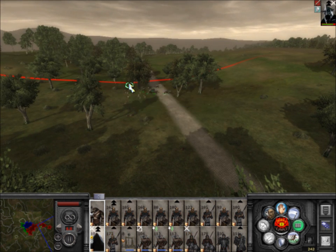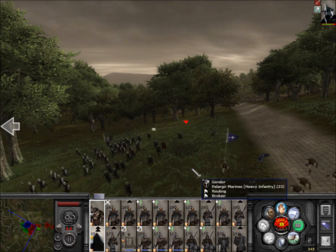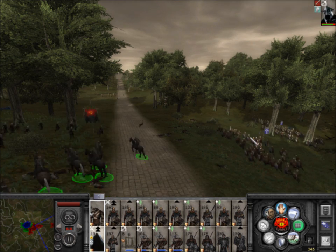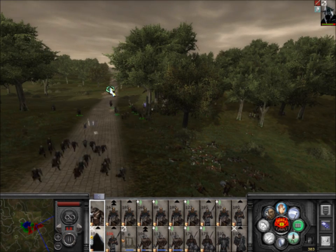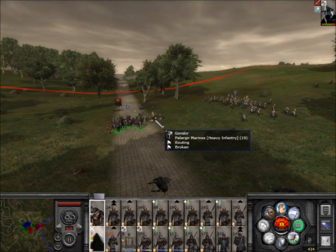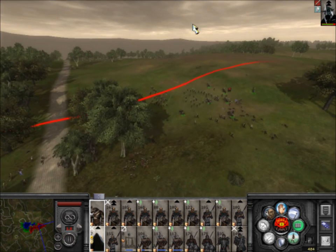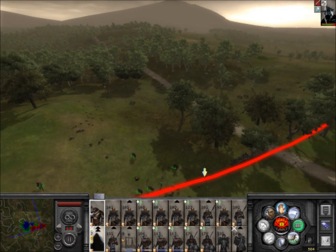Only half the enemy force remains. Find the orange spearman, we gotta take them out. The battle is very much in our favor — victory will be ours. This was a significant victory for Mordor. This is a turning point — they were taking that army to stop my Minas Tirith army.